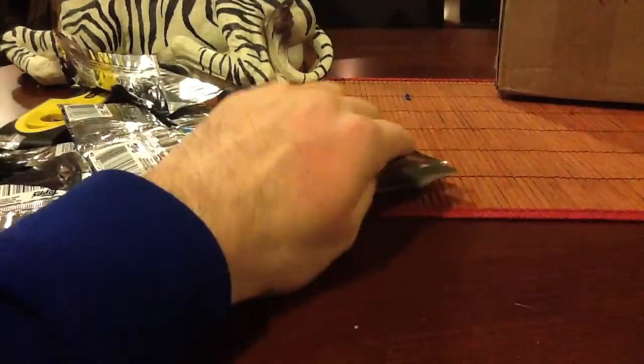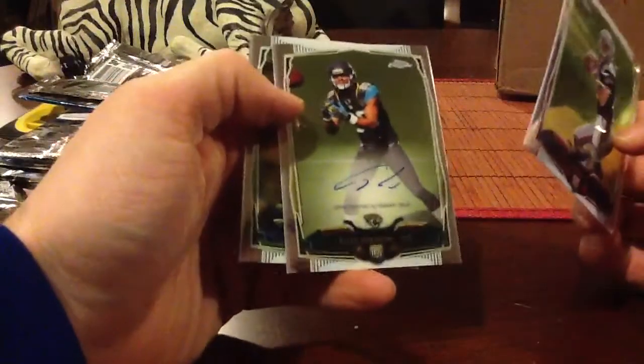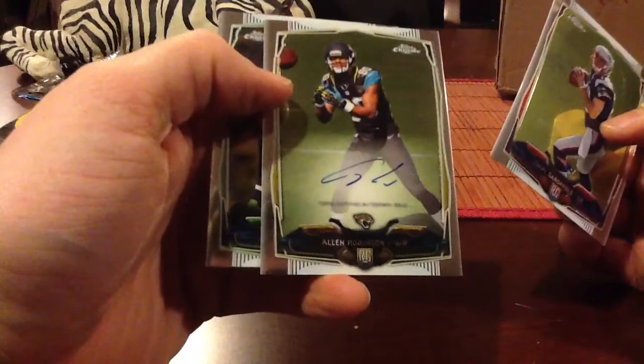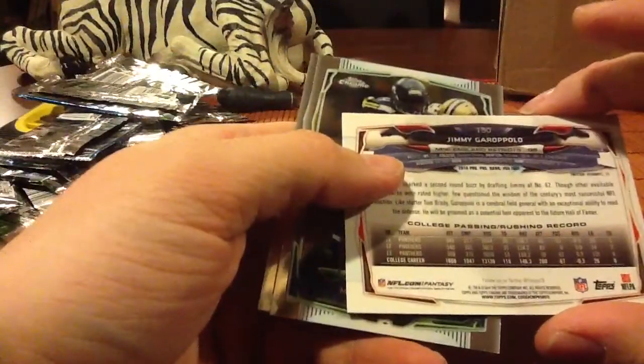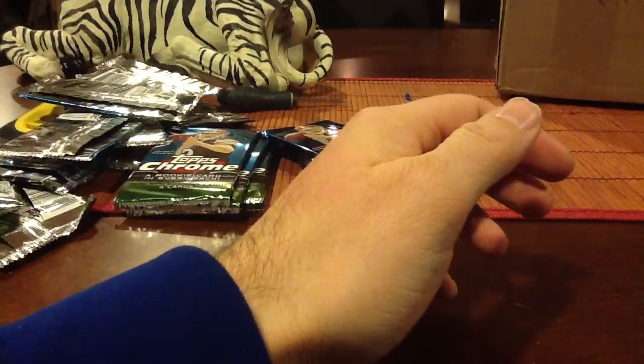So we got a photo variation and a parallel in the same box. And who says Chrome's watered down? And an Allen Robinson on-card auto — nasty, that's a weak signature though. Is that a photo variation too? I don't think so. I should know that by now, I've opened like 50 of these. There's Taj.